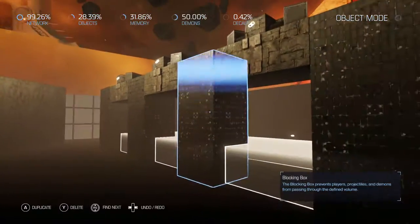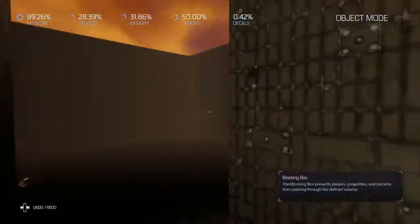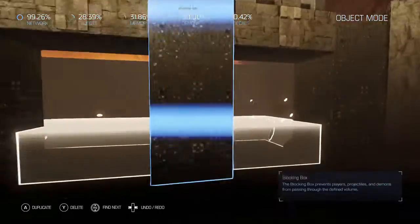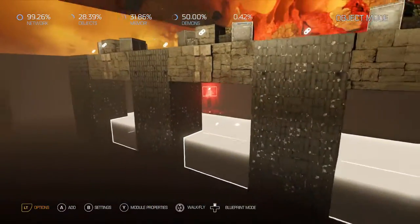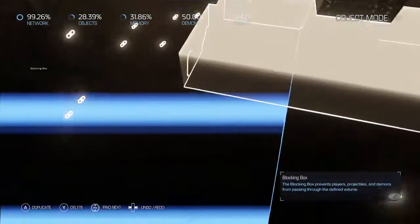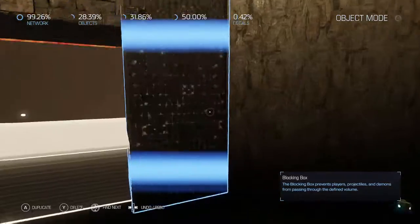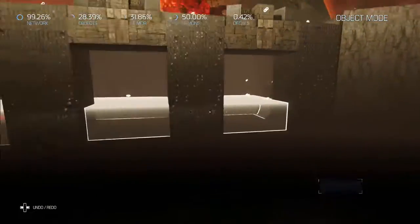This little area right here is actually inspired by Map 18 of Doom 2, The Courtyard. It's kind of like those side areas in that one big arena. Obviously this map has a lot of classic Doom influences. Like I said, I love classic Doom, I love classic FPS games, so there's definitely a lot of that here.